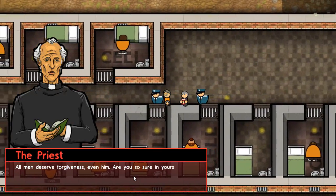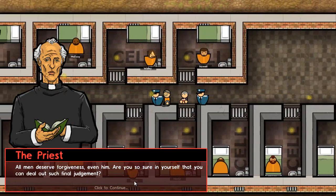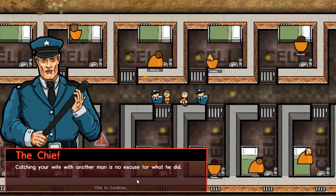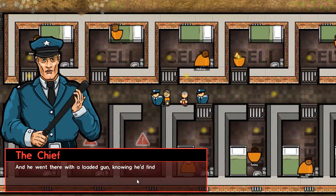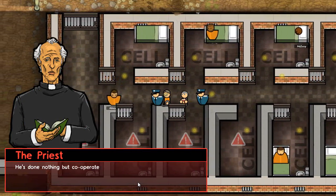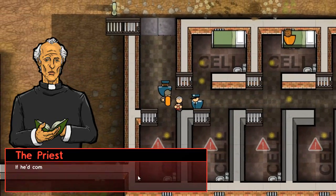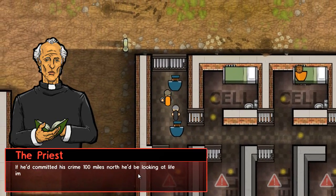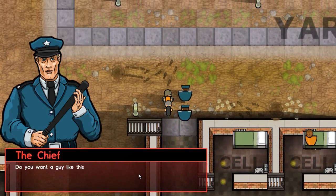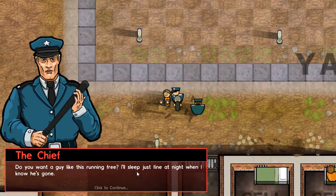All men deserve forgiveness, even him — are you so sure of yourself that you can deal out such final judgment? Catching your wife with another man is no excuse for what he did. He went there with a loaded gun, knowing he'd find them together — that's double premeditated murder. He's done nothing but cooperate with authorities; this state is making an example of him. If he'd committed his crime 100 miles north he'd be looking at life imprisonment instead. How is that justice?